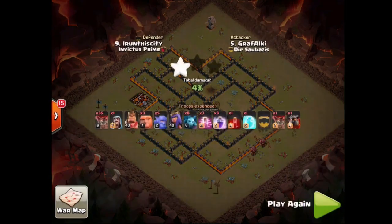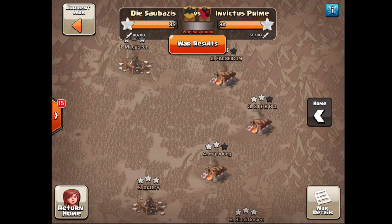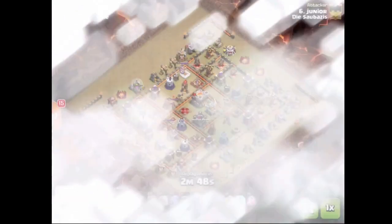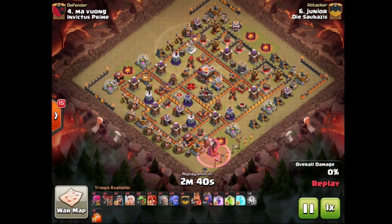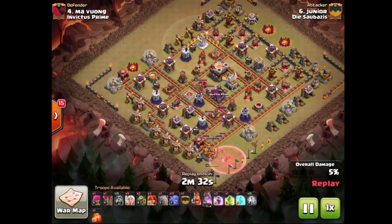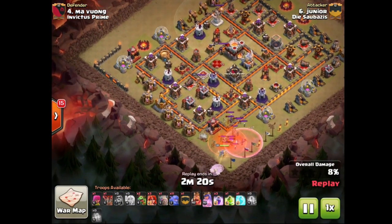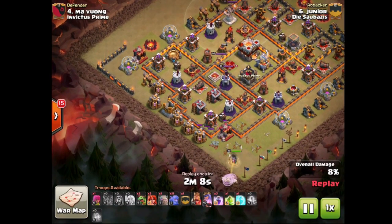That's moving us on up to attacks on Town Hall 11s. We're gonna have an 11v11, but first let's watch a 10v11 because that one was actually pretty good as well. We have Junior coming in, and he's gonna do a nice Queen walk for this base. Starts things off with a Haste spell and Balloons — takes out the Tesla, takes out the Cannon, and that's gonna set up the path for his Queen. Already has the Clan Castle sort of lured — looks like we've got a bunch of Archers, a Witch, a couple Wizards. Has the Poison spell down, important for the Witch not to mess up his Queen walk. Luckily she targets that. Knew about the Black Bomb there, so able to trigger it with only one Balloon wasted.